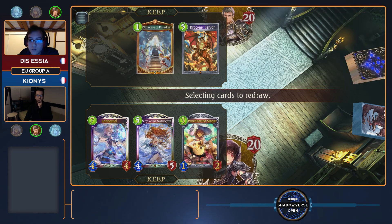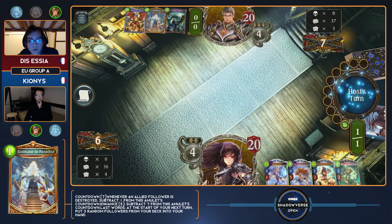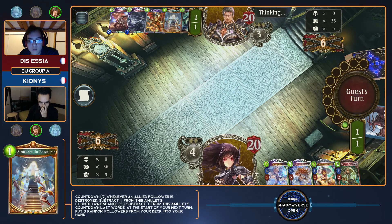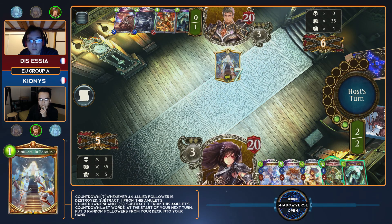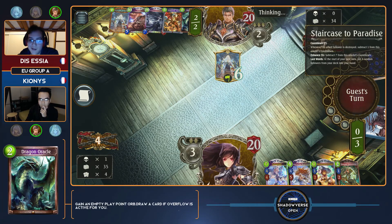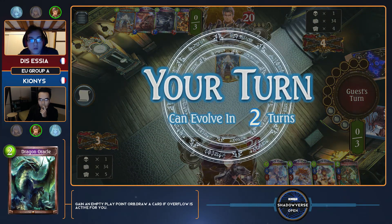I think he could have put himself in a position to not sacrifice his entire hand and still keep Seraph from being played. However, I don't think he needed to — his line of play was perfectly fine. It was a very minor chance for Kionis to actually come back with winning with followers, because Essia didn't draw any of his control cards. He didn't draw anything that could consistently wipe the board — really nothing until that Zeus at the end to come back. He had to use his Genesis Dragon on defense. Didn't even see either copy of his Bahamut, which Kionis had played around really skillfully.